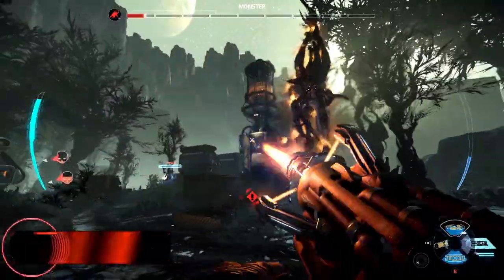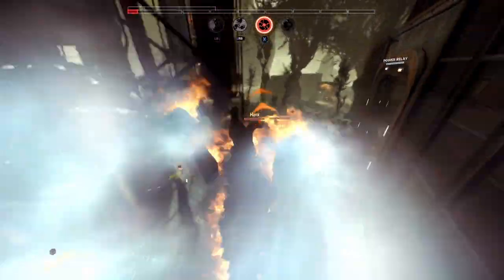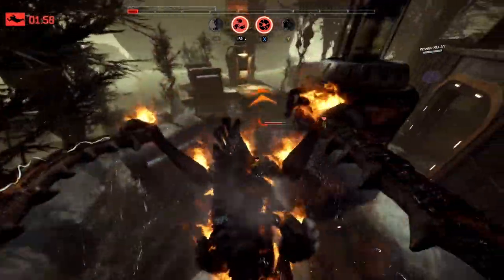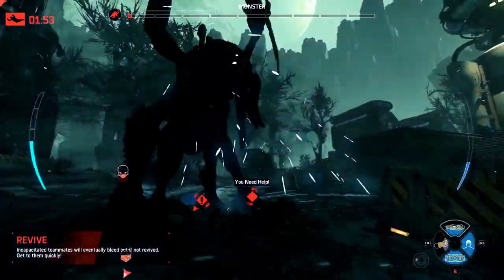Look at the monster — down to half a bar of health. There's so little health left, he's just out of steam here. These Hunters have to pull this victory out. Assault goes down, we're down to Hank. Hank can do this with the laser cutter — here comes the monster. Oh no, he gets the leap attack!